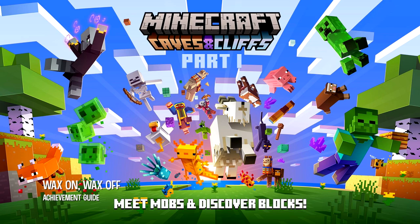This achievement is to apply, remove, and reapply a layer of wax to every single variant of copper block in the game.